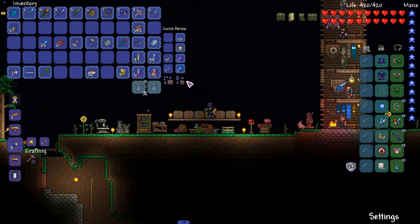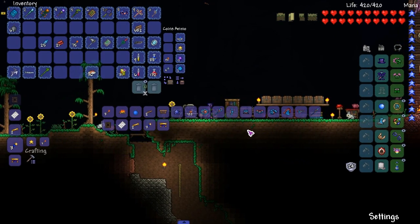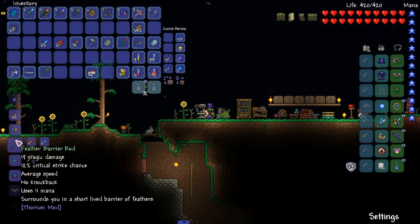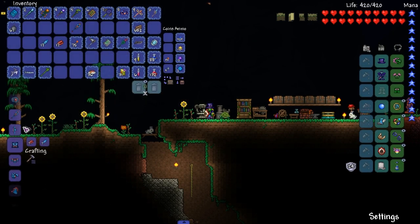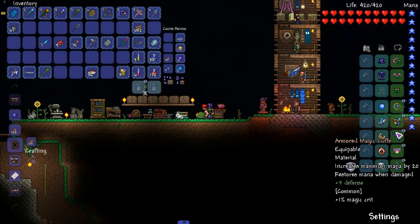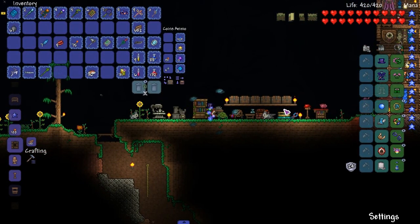Welcome back everybody. We're gonna start this episode off by making some wings and the feather barrier staff. Wings — boom — arcane flight, sure, why not. Do we have warding on all our stuff? Definitely not. Here it is: feather barrier.